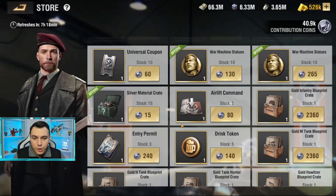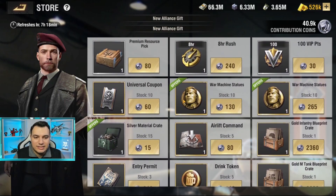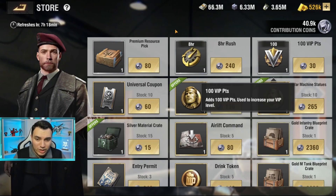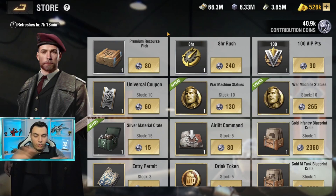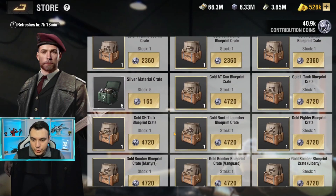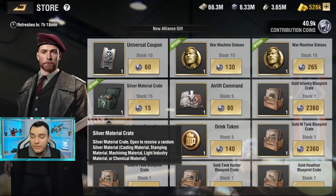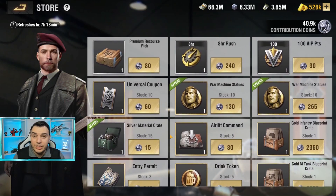The store also offers silver material crates, entry permits, airlift commands, and others such as war machine statues, and of course VIP points. Some of these have good offers while others do not — for example, the silver crates can be extremely expensive, while other items have really good deals and are actually quite cheap.